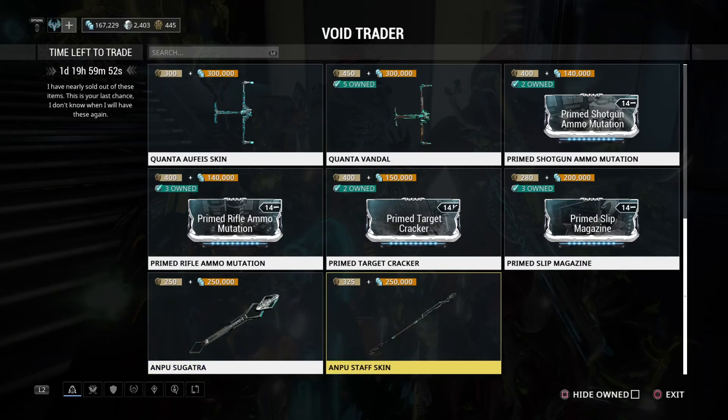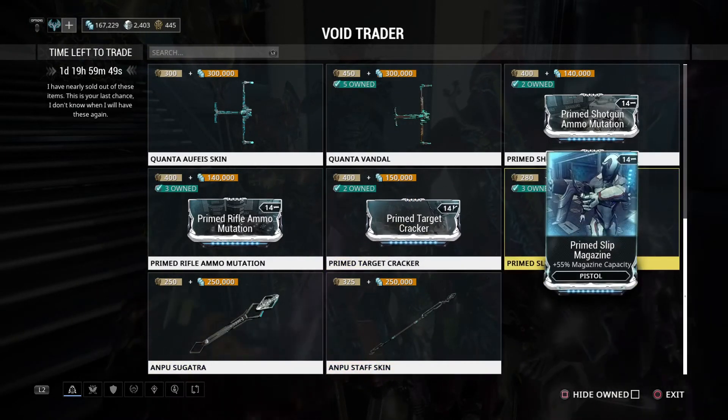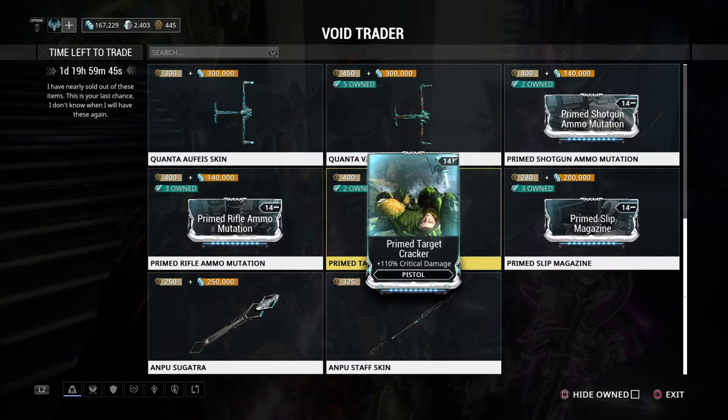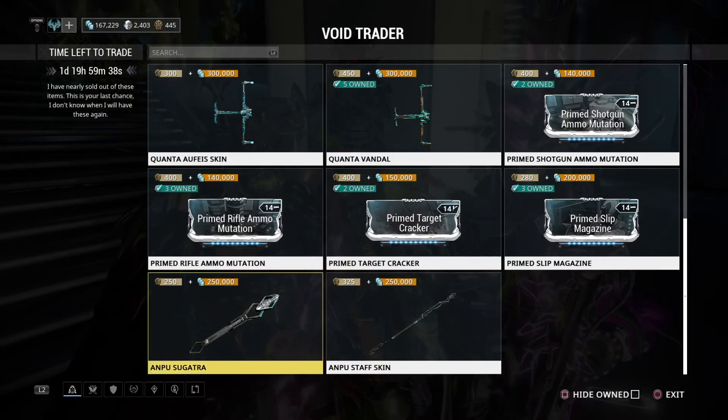The Ampu Staff Skin is used for weapons basically. That's pretty much what he brought. I would recommend getting the Prime Target Cracker out of everything if you do not have it — it's a critical damage mod for the pistol, so it is really important.